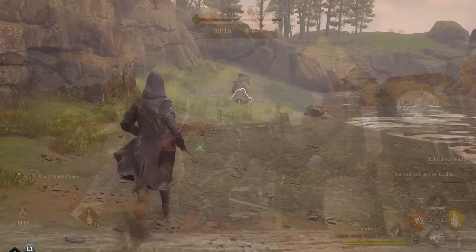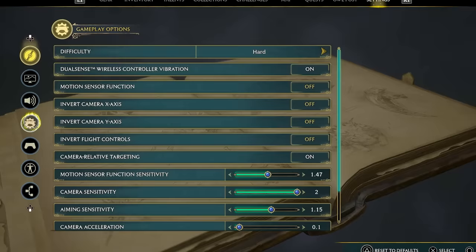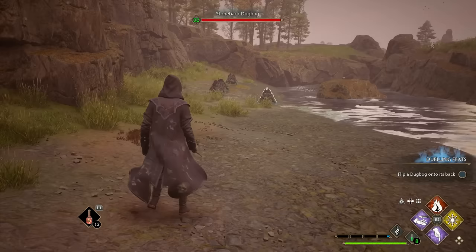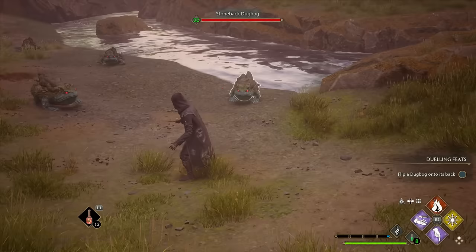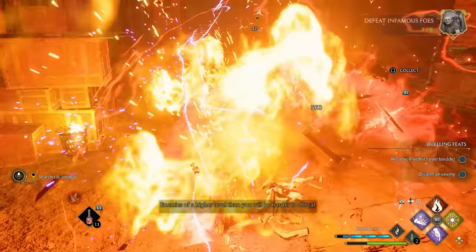Enemies are automatically targeted for you, indicated by a glowing white outline, to show your spell will hit them when cast. By default, a setting called Camera Relative Aiming will be turned on in the Gameplay Options settings. This makes aiming work exactly how it sounds — turning towards an enemy and getting them close to the center of your screen will cause them to become the active target, and you simply pan around to switch targets. For many players this works just fine.